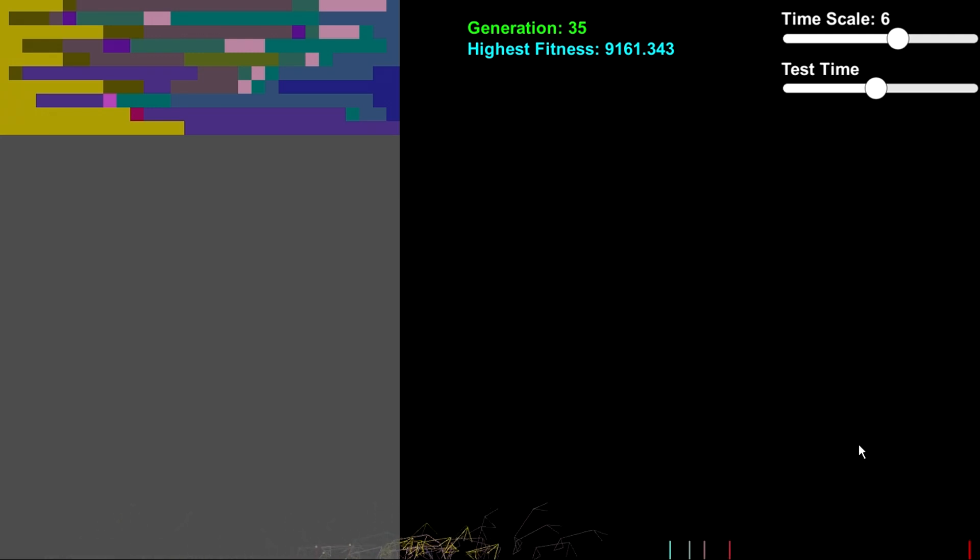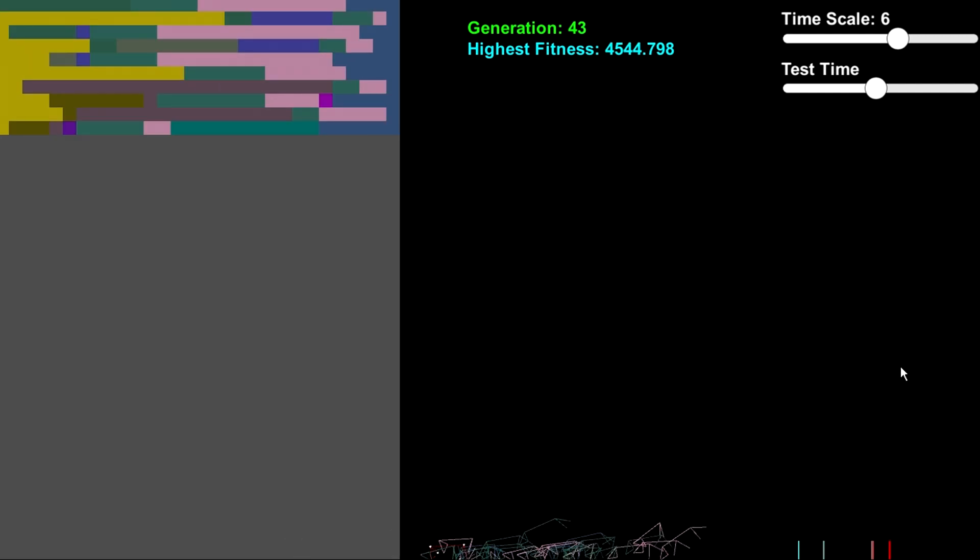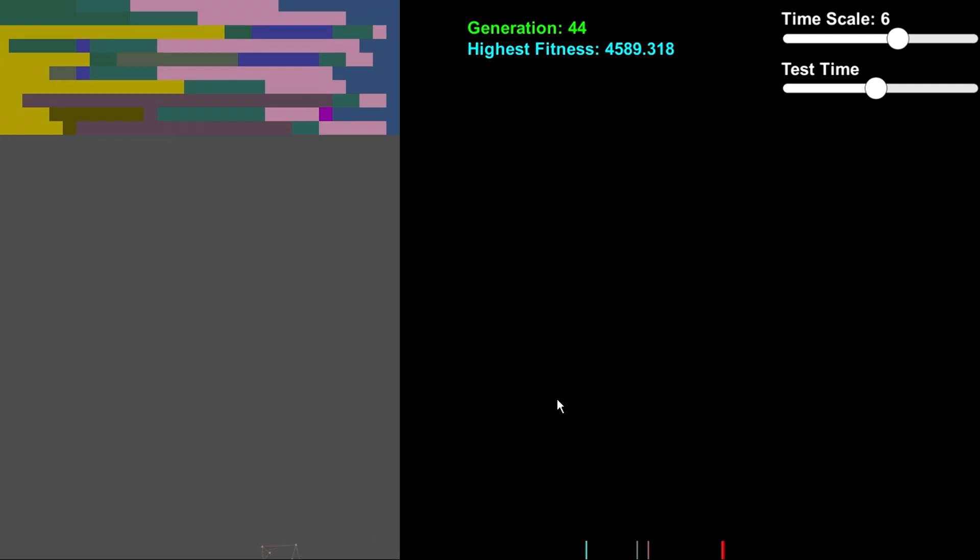Over 9,000 — holy shit. Vegeta would be proud. So I artificially tried to increase the population again, but I think I've done more detriment than anything. The fitness seems to have plummeted by a full 5,000. My bad.